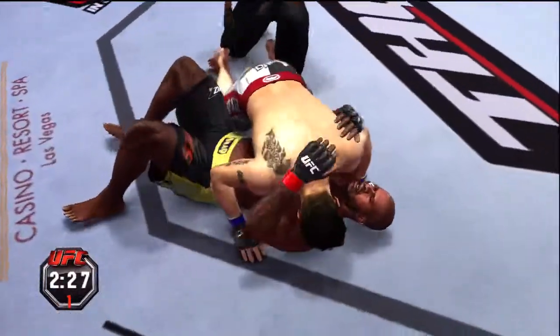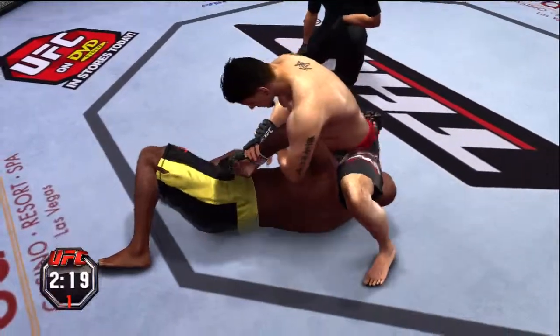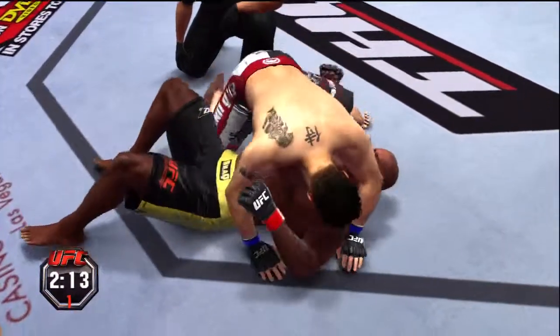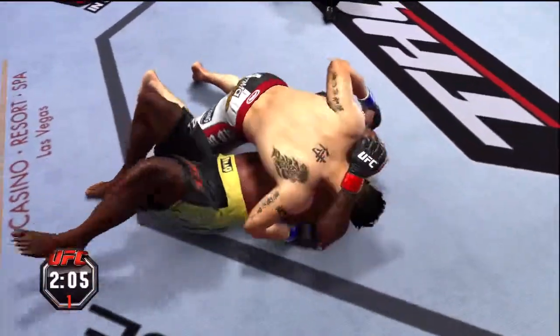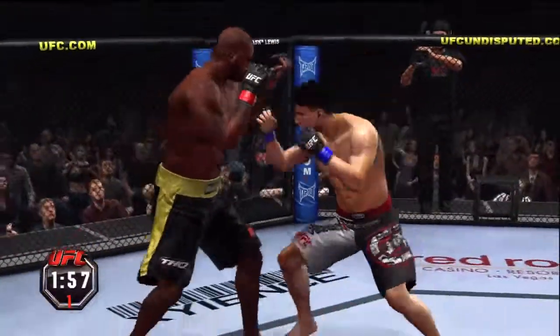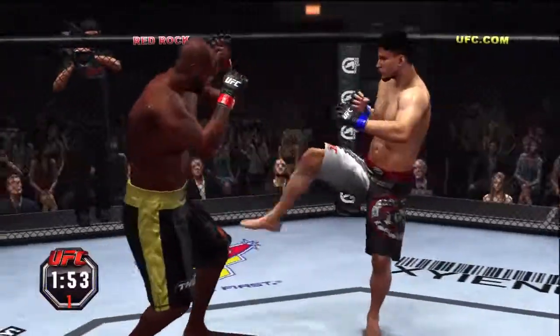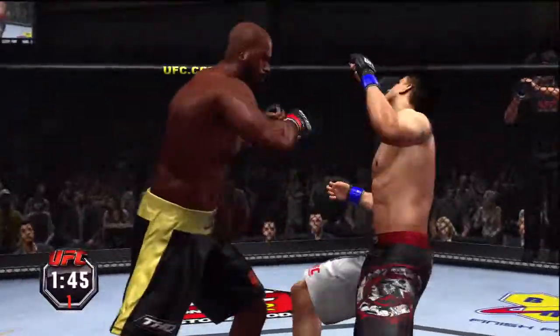Looking for the arm triangle. He got out and he escapes! He's looking for the Kimura — great job done defensively, and he escapes. Back on their feet. That one busted him wide open. Yeah, he tagged him with that one, Mike, and the blood is starting to flow. Body uppercut!